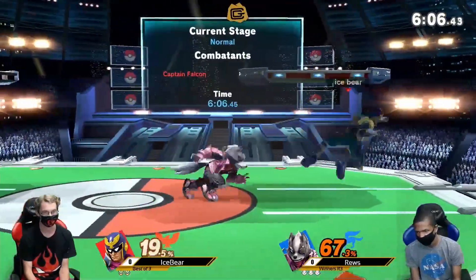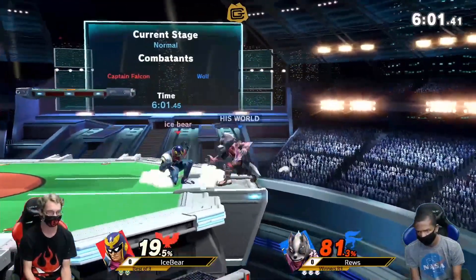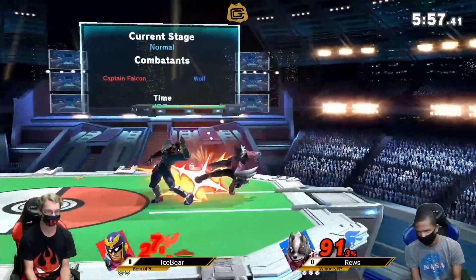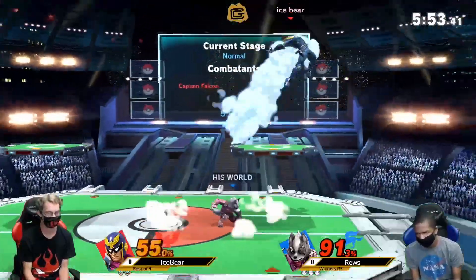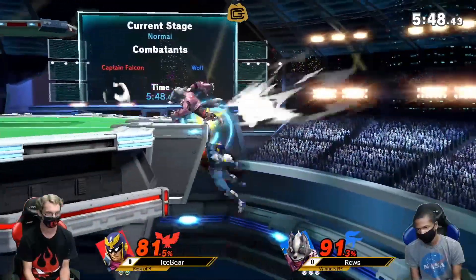Roos starts that combo. Reads the air dodge there — at least frame-traps it. Ice Bear is looking for the down air, gets the F-tilt, but has got to respect the Wolf Flash. Looks like he read the neutral check, but slightly missed timing. Then he gets that combo — 80%! That's crazy.